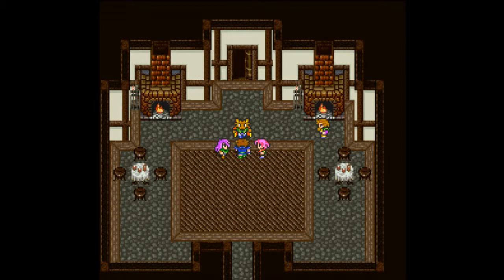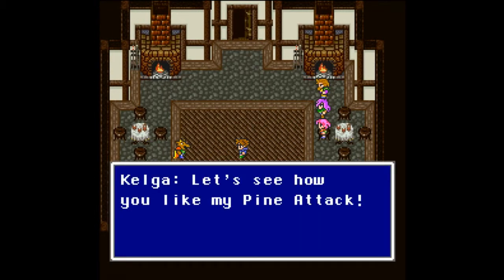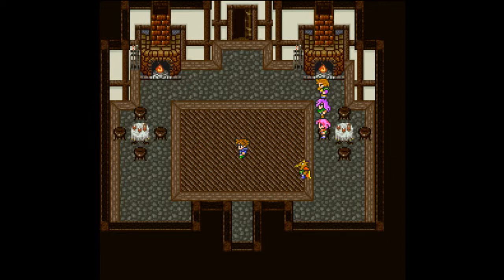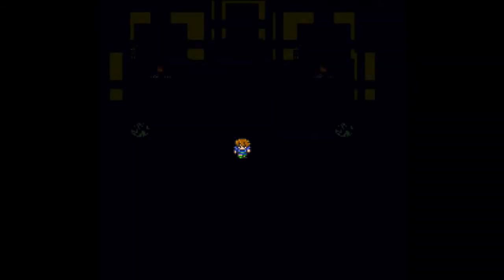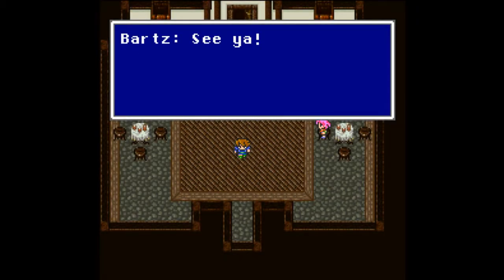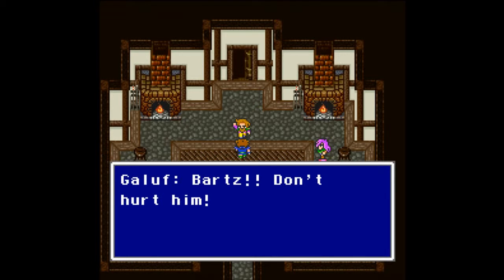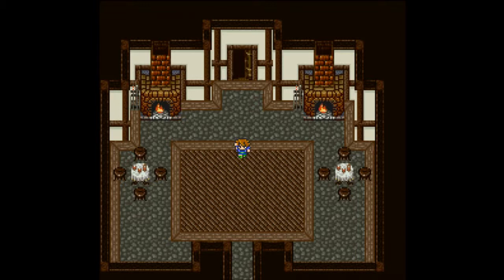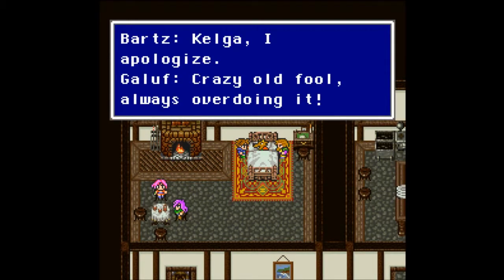Stay back — this is man to man! We're fighting Kelga. Let's see how he likes my Pine Attack! He keeps hitting me and I can't do anything at this point. That is quite an attack you have there, Kelga — can I learn it? Bartz sees through Kelga's illusion. Kelga kicks Bartz into the other room — Bartz can't even fight back. Knocking on your head, that's all you're good for, Bartz.